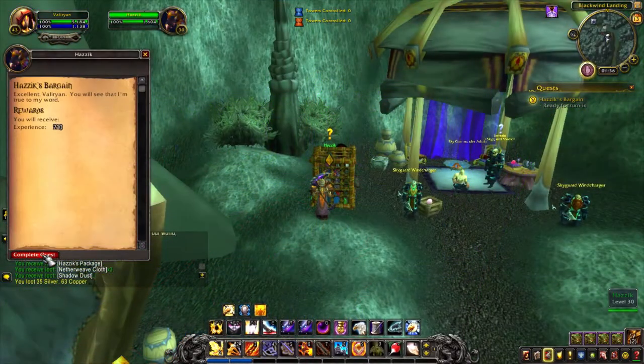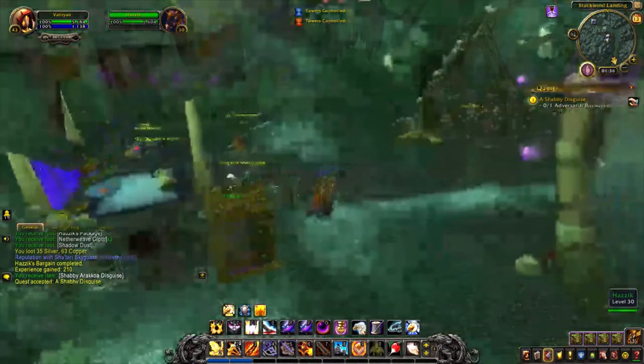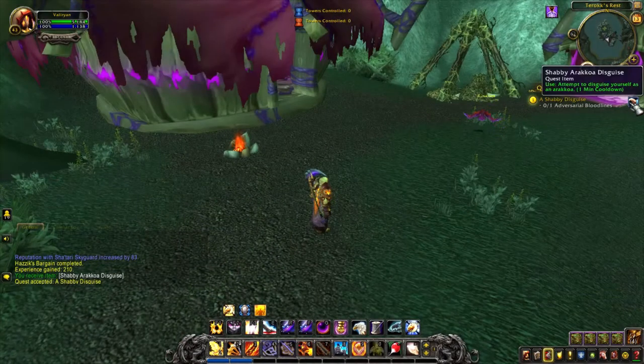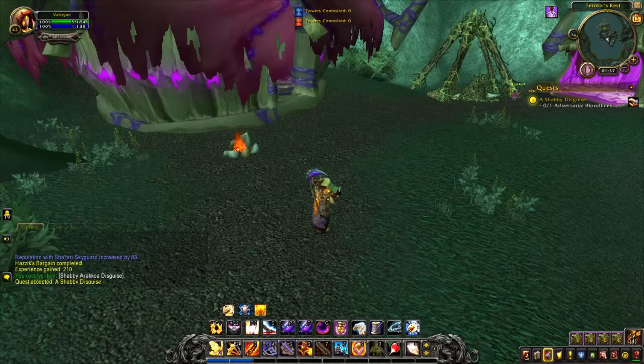The next quest, A Shabby Disguise, is also given to you by the prisoner. This will task you with going to the little island in the middle, using a disguise he gave us, and buying an item called Adversarial Bloodlines. This quest gives 150 reputation.